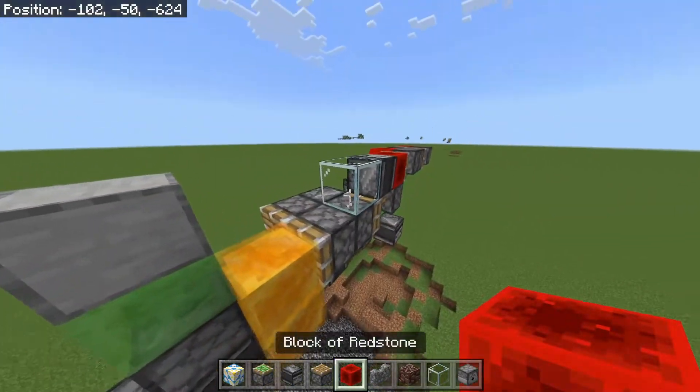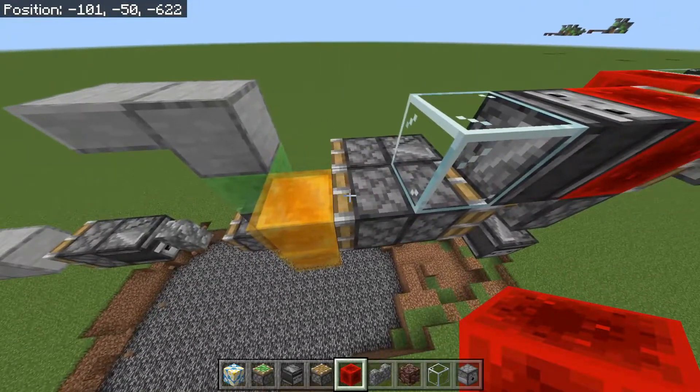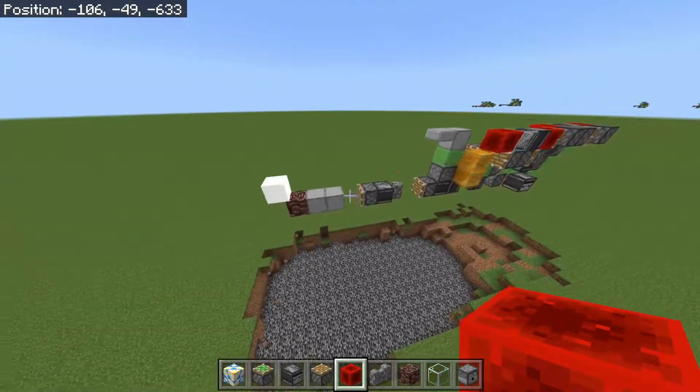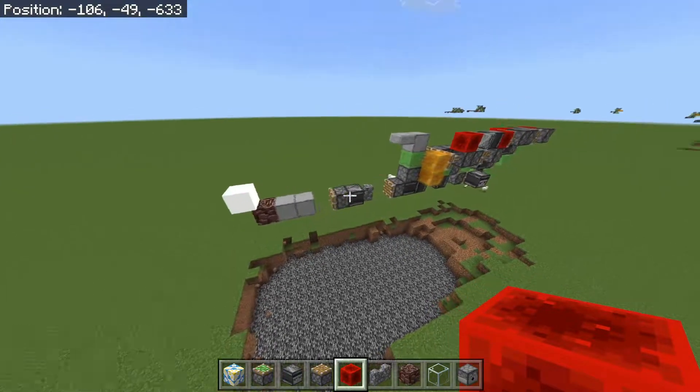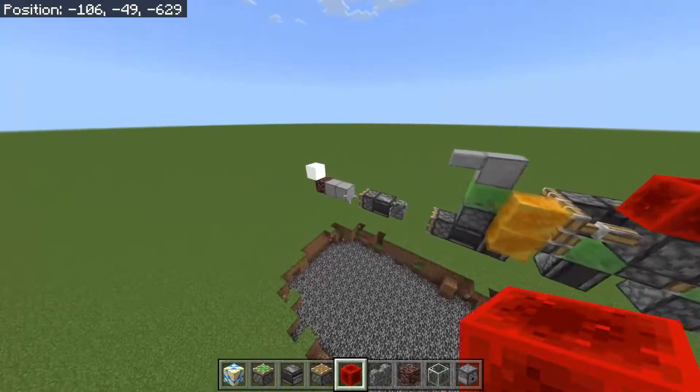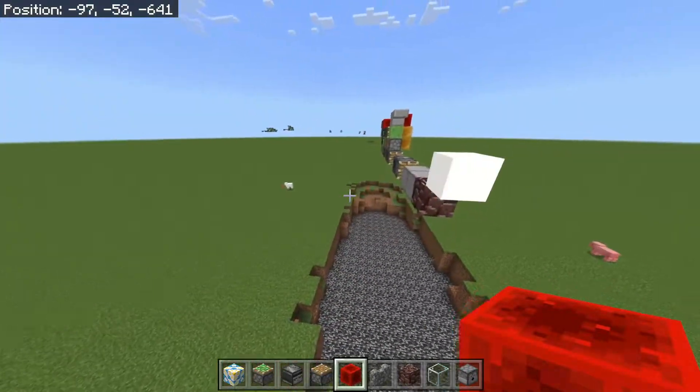To trigger it, you place a redstone block on this block here and it'll start automatically, launch the TNT, explode it and move on. The timings are nearly perfect — or perfect in this case. It'll just continuously run.